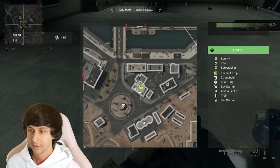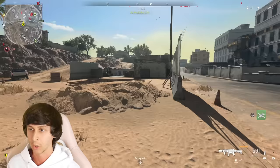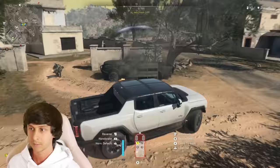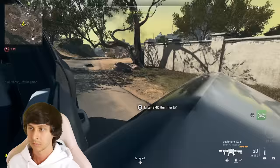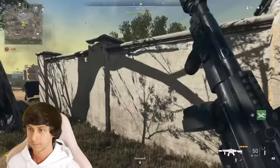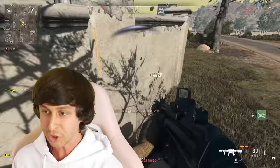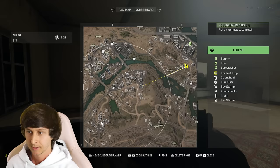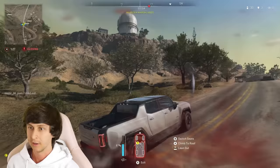UAV on the ground — let's pop that. Anyone around me? Someone in this building — let's push him. Oh, there he is. I want to run him over with this car. Let's go, we got him. Where's the circle going? We could drive to the middle somewhere. We do have a car. Someone almost sniped me out of my vehicle — that's ridiculous.